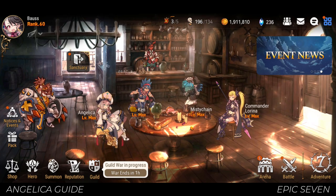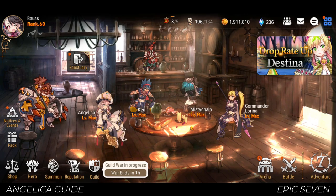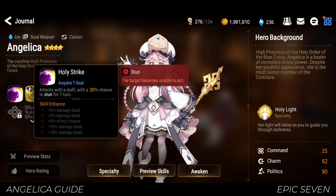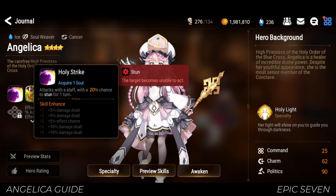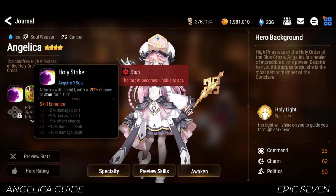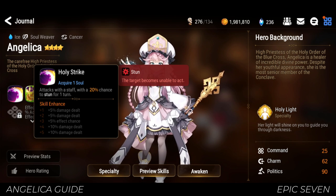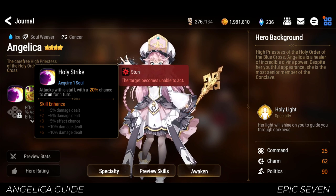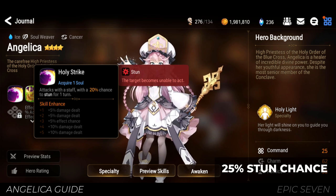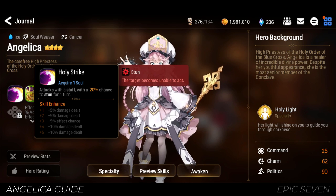Like my other how-to-build videos, I'll walk you through her skills, gears, and artifacts you can use, as well as applications for Angelica. Angelica's first skill is Holy Strike, and has a 20% chance to stun the target. It is very low and it's better not to rely or think too much about it — consider yourself surprised when she actually stuns someone. Her skill enhance doesn't help much with this since it only increases the hit chance up to 25%. Stun is really good but not important in both PvE and PvP content.